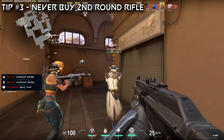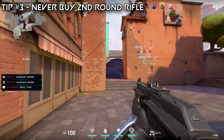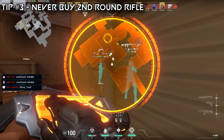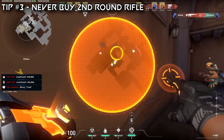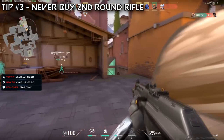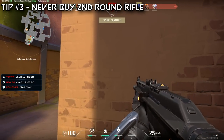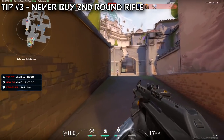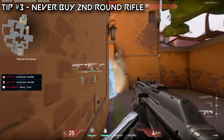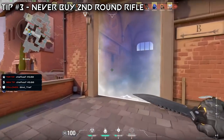Tip number three is one that needs to be addressed: never buy a rifle in the second round. If you win the pistol round, you might be able to afford a rifle — but you should not buy one. There is a much higher chance the enemy team wins that round, and if they kill you, the problem with buying a rifle in the second round is you put a target on your back. You're putting into the enemy's heads: if we kill this player, we get this Vandal, we get this Phantom. They might turn that round around because now they'll outgun every single other player on your team. The risk far outweighs any reward — the reward is purely selfish if you buy a rifle on the second round.